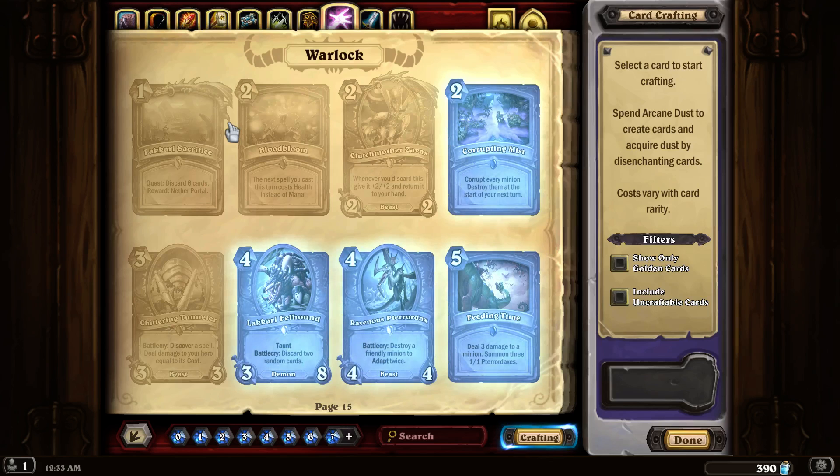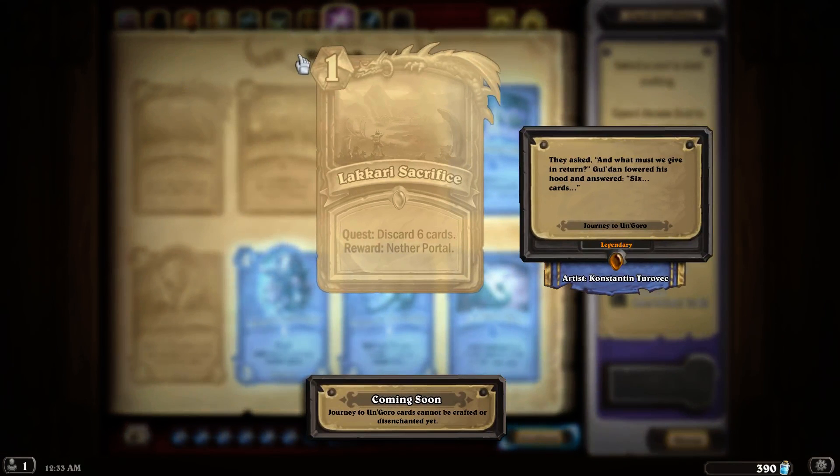The other way you can play Warlock is to play demons and try to get powered-up demons, but we haven't seen a strategy that's worked very well with that in a long time. Or there is one card called Renounce Darkness that gets rid of all your Warlock cards and replaces them with random cards from a different class that cost one less. Warlock is a pretty difficult class to play even though it allows you to draw more cards.